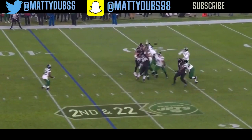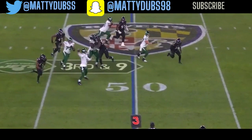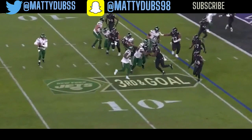Darnold throws on second and 22. Crowder makes the catch, makes a man miss. Darnold steps through some of the trouble, finds his man Crowder. And Crowder's gonna take it down inside the 20 with a little stutter step.